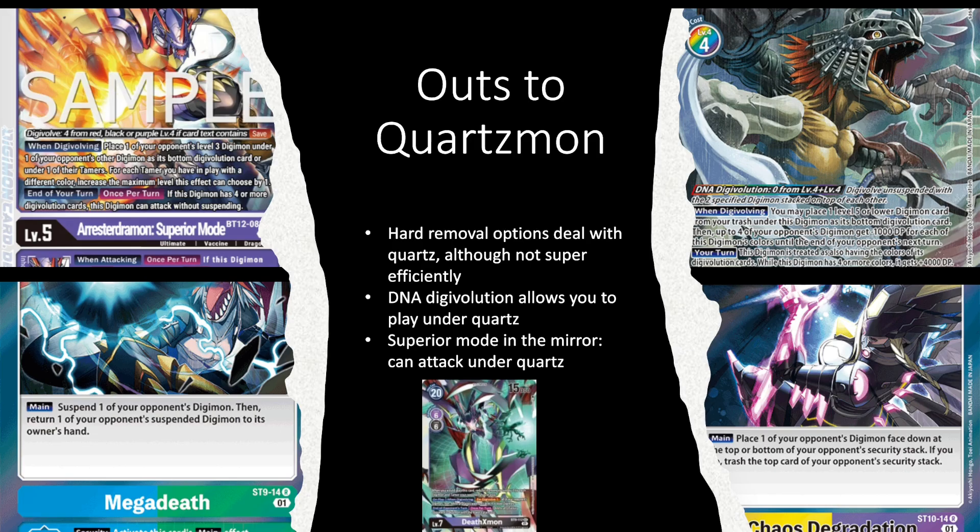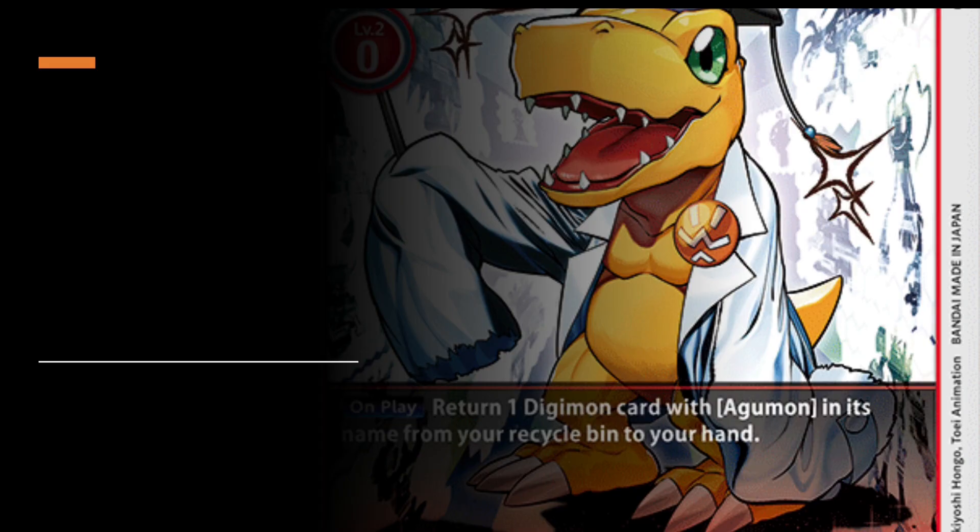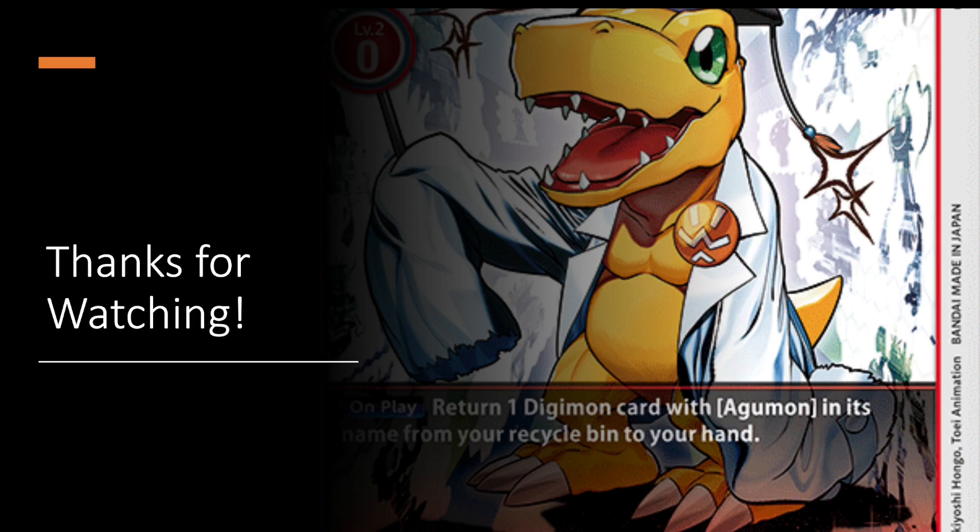If you're not playing DNA Digivolution or Hunters for Arresterdramon Superior Mode, you can tech in stronger removal cards. In any blue or green deck, Mega Death is really efficient — while your opponent does get the Quartzmon back, a lot of times they're already putting you to four or five memory when they digivolve it anyway since it costs nine to digivolve over something with Save. Efficiently getting rid of it is really important. That's going to do it for this video — hopefully you enjoyed this discussion on how to deal with Quartzmon, Arresterdramon Superior Mode, and the Hunter's deck. Let me know in the comments what deck is annoying you that you want to see covered next.